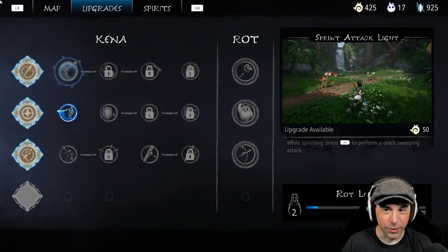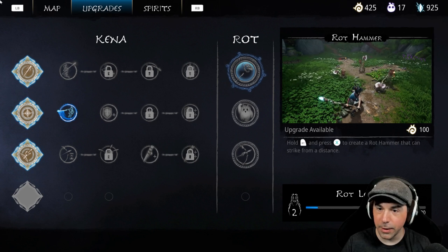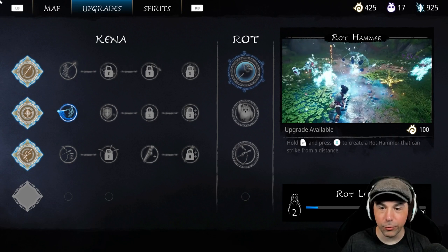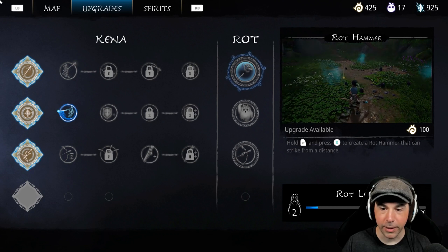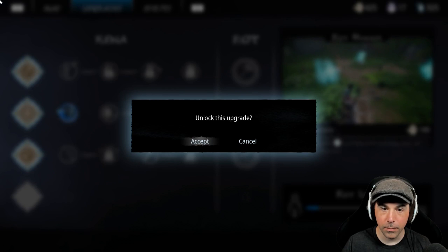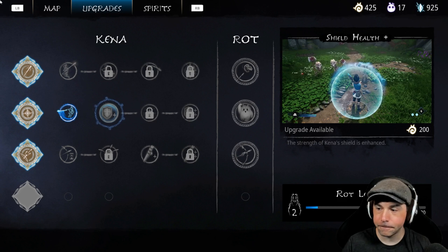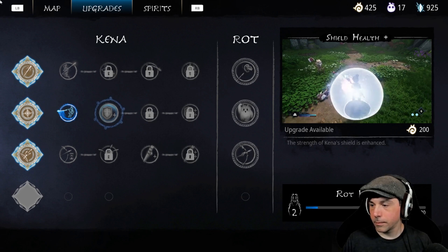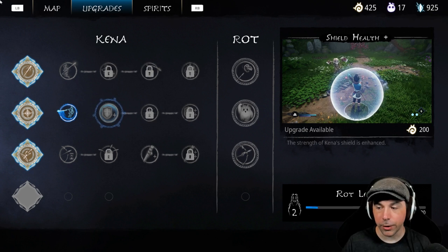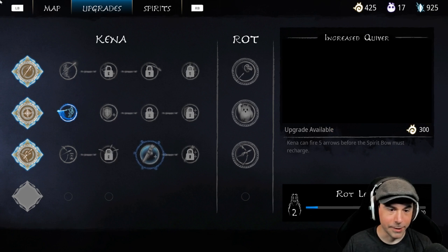I don't know about the sprint attack yet — eventually we'll probably get everything. What's this? Rot hammer: hold right trigger and press X to create a rot hammer that can strike from a distance. AOE. Wait, how much is that? 100? The game told me to restart it — I was just adjusting the graphical options, I guess that's why.